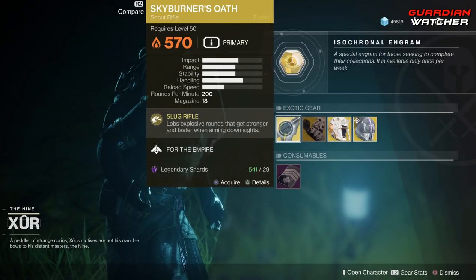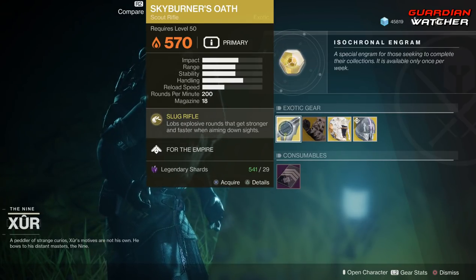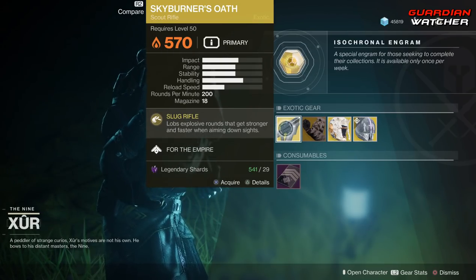Weapon of the week: Skyburner's Oath. It's decent and good in PvE, not so good in PvP — probably going to give it a tier 2 in PvE, but definitely a tier 3 to 3.5 in PvP.